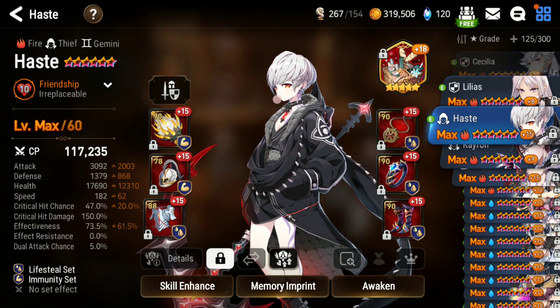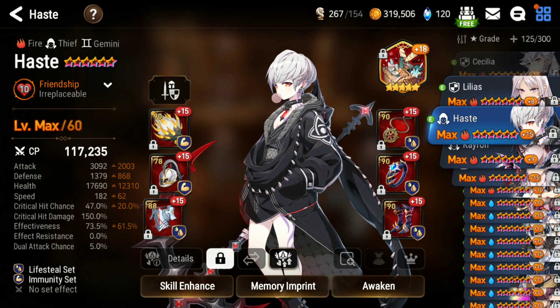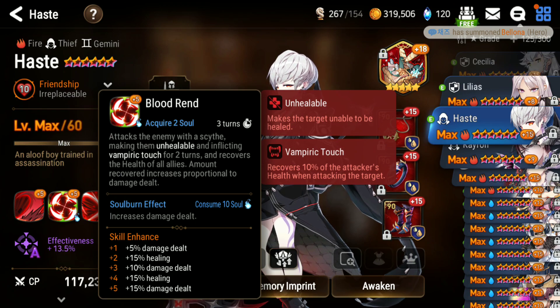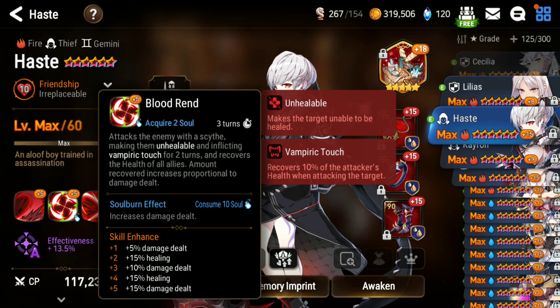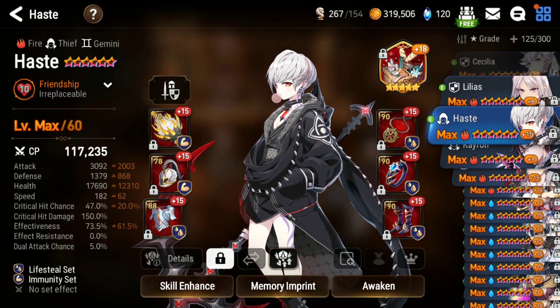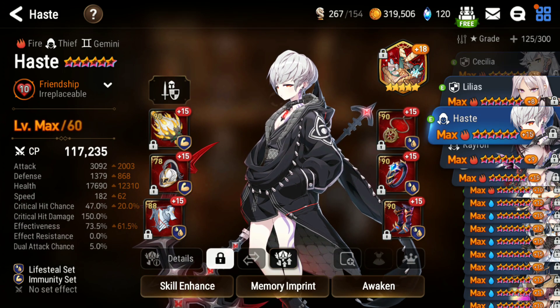I chose to run him on a very mean build: around 50% crit chance, high effectiveness for PvP, 3000+ attack, while trying to be as bulky as possible. I've been struggling a lot with bruisers because when I take my own bruisers they always need sustain, but I bring all bruisers and just want to finish the match fast. This guy puts vampiric touch on, which heals 10% of the attacker's health no matter what — and the unhealable comes in clutch in a lot of matchups.